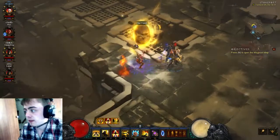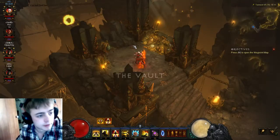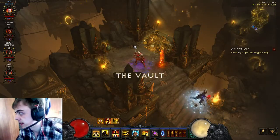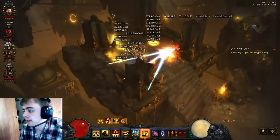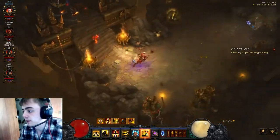Hello, welcome to Stumble TV. Today we have found the Vault — the Vault of Gold. This is a lovely little zone that they added to the game, where everything drops silly amounts of gold, especially if you've got the Boon of the Hoarder gem.